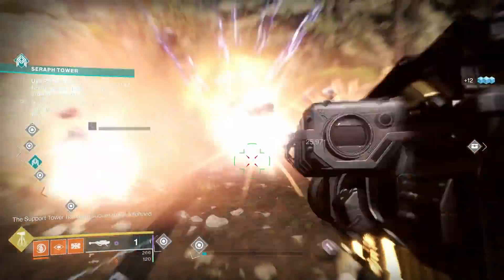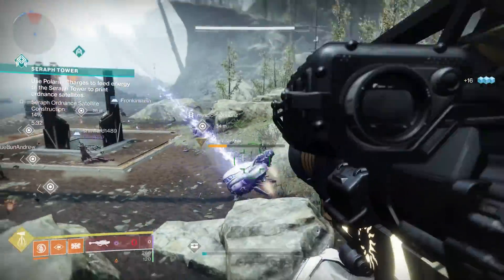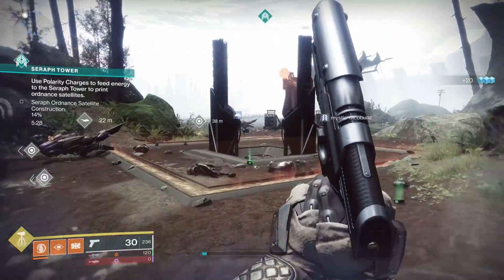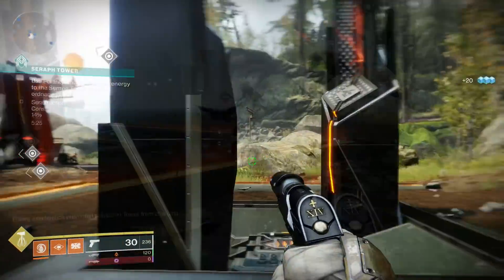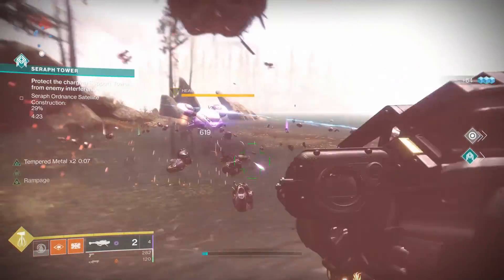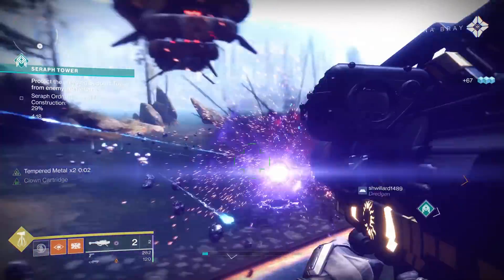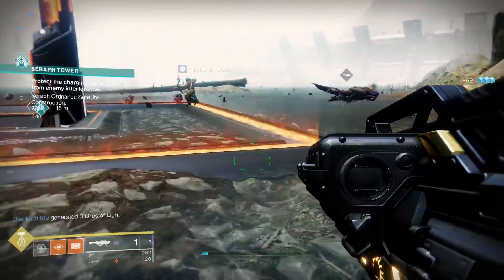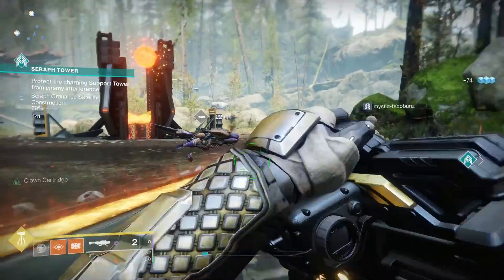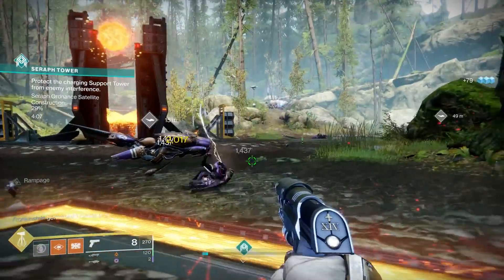But when we're dealing with an extremely low magazine size — in this case with a rocket launcher, literally one — you're going to reload and get two every single time. I have never gotten three, and you can't even put backup mag on a rocket launcher to try to get three. So basically this perk acts as having two rounds in the magazine every single reload. It's literally doubling the magazine, but it may be hard to realize just how powerful that is.